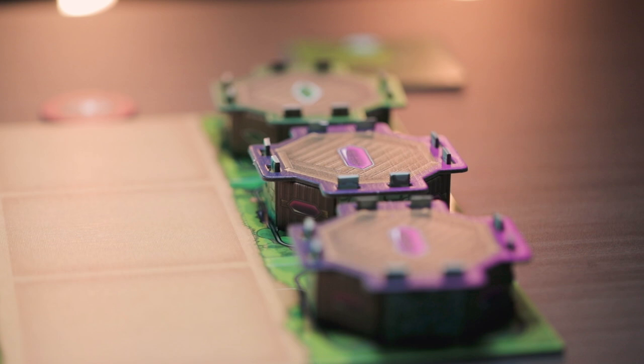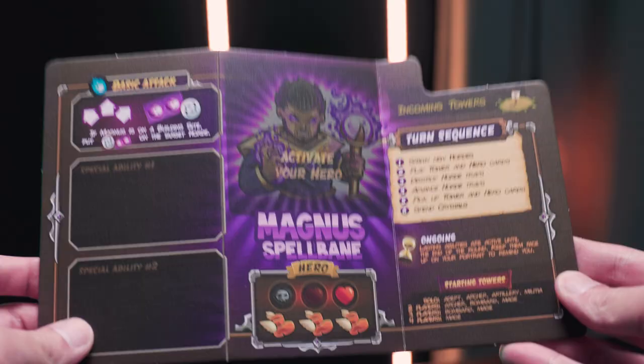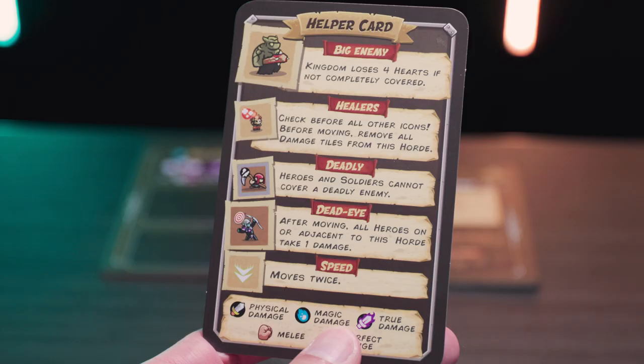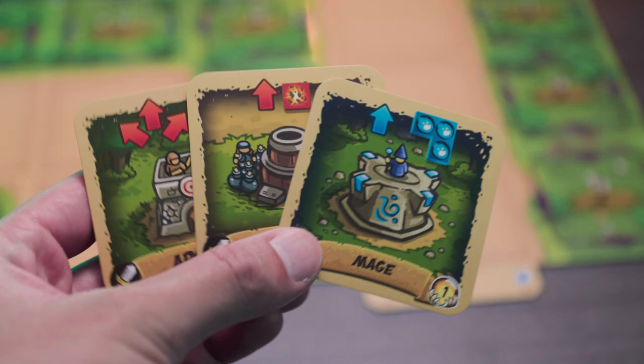Everyone is going to pick up a hero mini, their corresponding hero board, their hero card, and damage tiles for that specific hero. Then you're going to take one of these heart tokens and put it on your hero board in the maximum health spot to the right, and also grab one of these helper cards. Lastly, take the towers according to your player board and player count — I'm taking one archer, one bombard, and one mage for Magnus, plus my hero, so this is my complete starting hand.